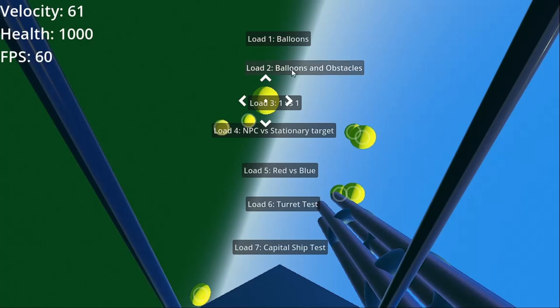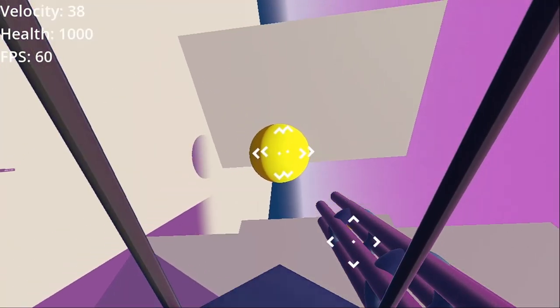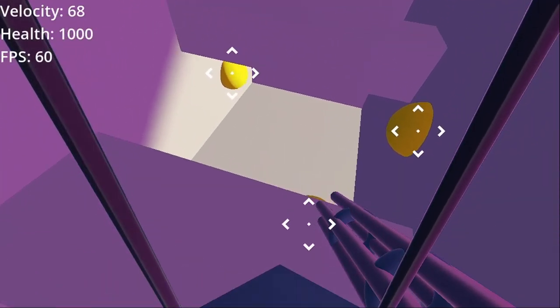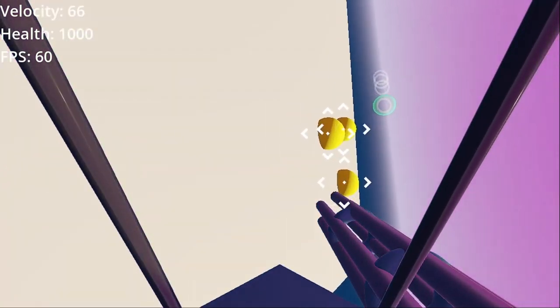Let's check out Balloons and Obstacles. This is where I added in a bunch of obstacles that you can bounce off of, and the balloons are scattered throughout. I can fly around — it looks like the old Star Fox games to me.